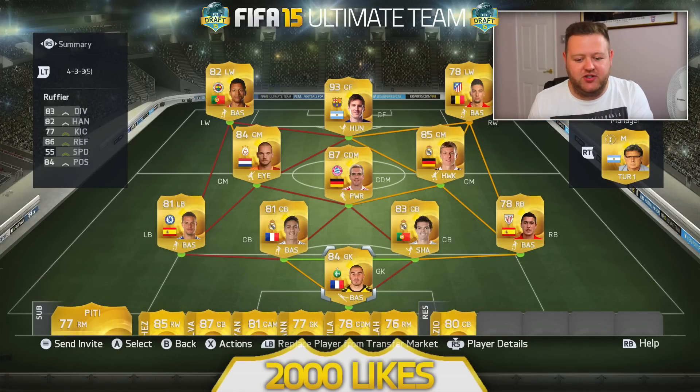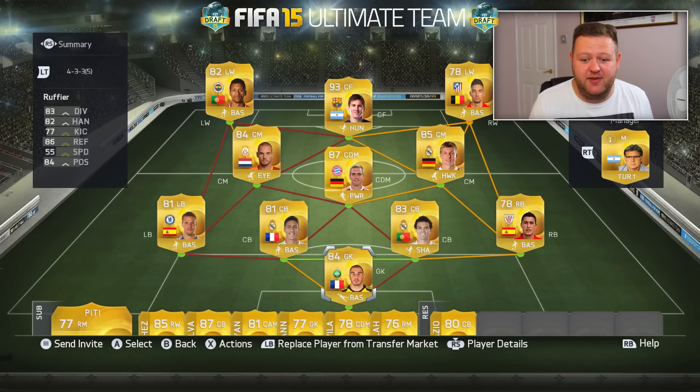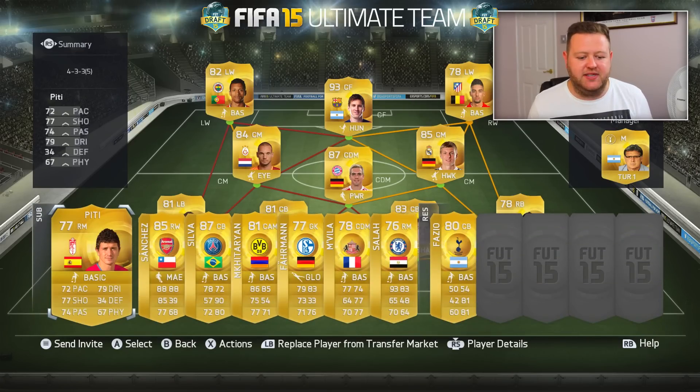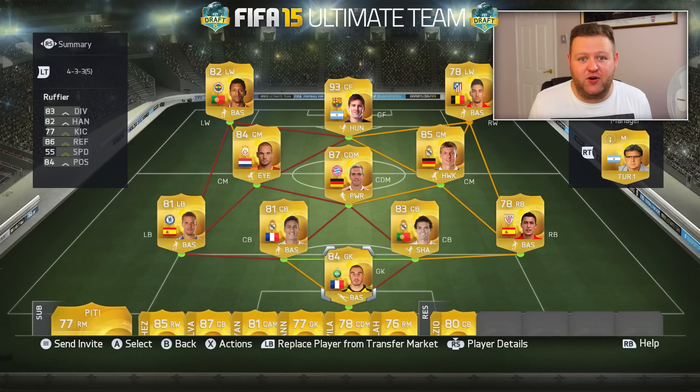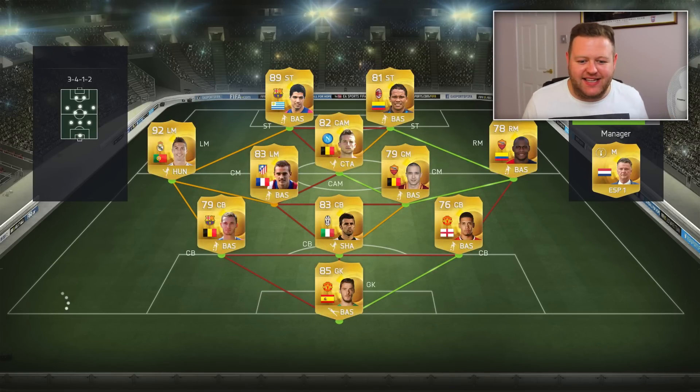This is my squad on screen right now. It's a false 9 draft team with 73 chemistry. In game, I plan on making use of Sanchez and Thiago Silva — they'll be coming on as substitutes. But Bateson is a very difficult player to play against, so we need to do well. I'm going to go ahead and invite Bateson to a game.